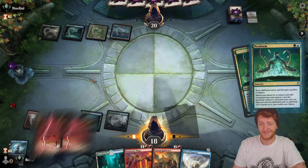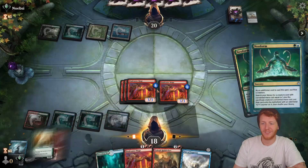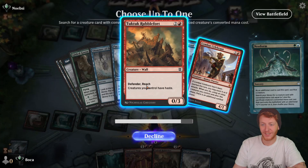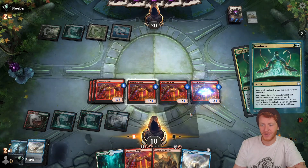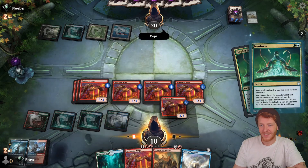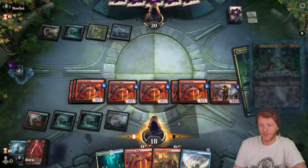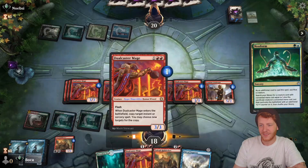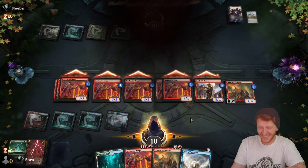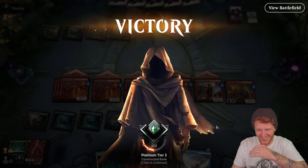I like when an opponent just sits there and lets this happen, like they're doing the math in their head — you don't have me dead yet. I'm still not dead. 3, 6, 9, 12, 15 — that's only 15. Wait, that's 18. I'm still not dead though. How are you going to attack? By giving them all haste. As soon as he sees the haste outlet, it's over.